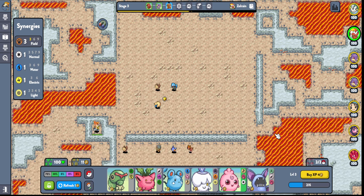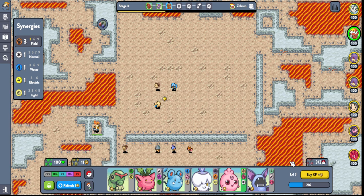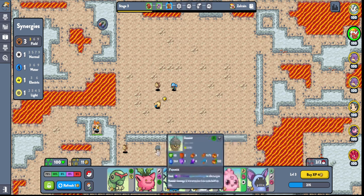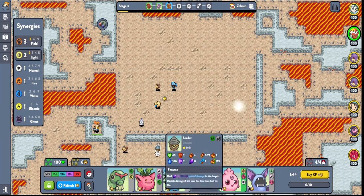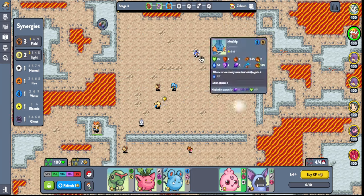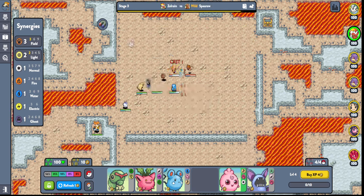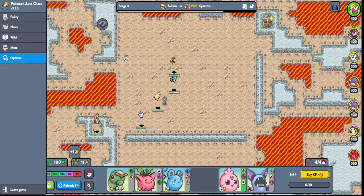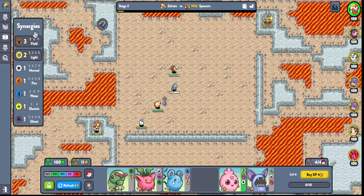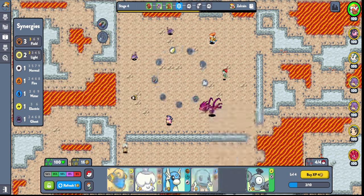Okay, what do we want to do here? We could put another light unit maybe. Do we have any light right here? We sell some units to make 10 gold. We have two Light, three Field. We just have to put the person in. If you don't know what Light does, it just gives you a little spotlight thing. Field gives you attack speed and HP when one of your field units goes down, so that's pretty good.